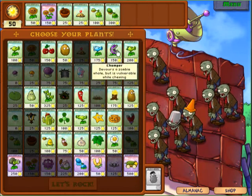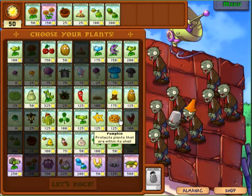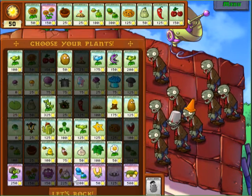Last time I played this I used chompers, but I am going to throw in a different strategy this time. Let's also bring pumpkin shells and squash. And let's rock.